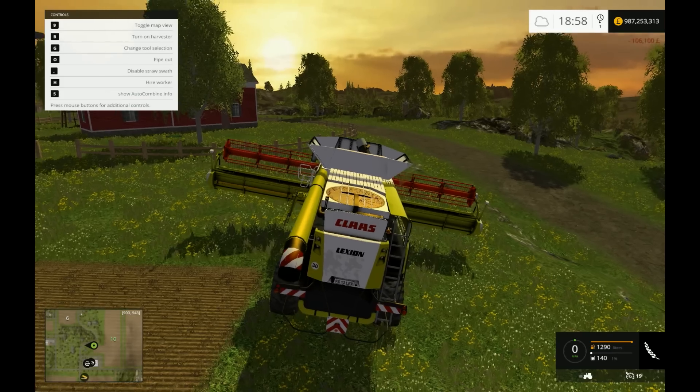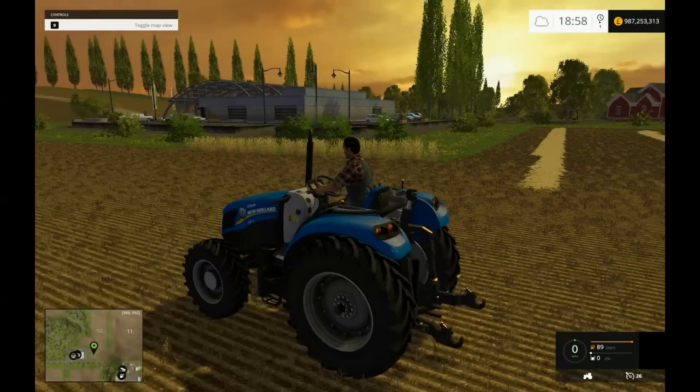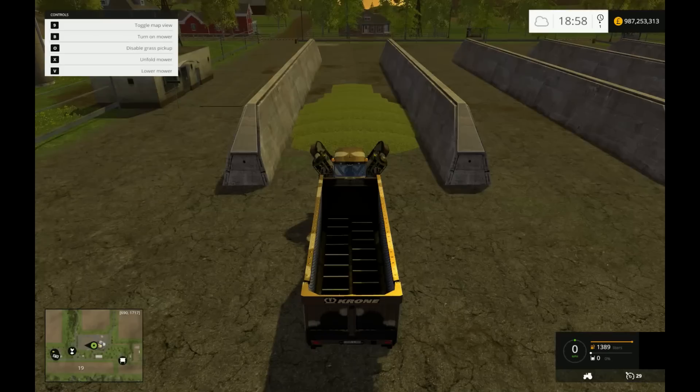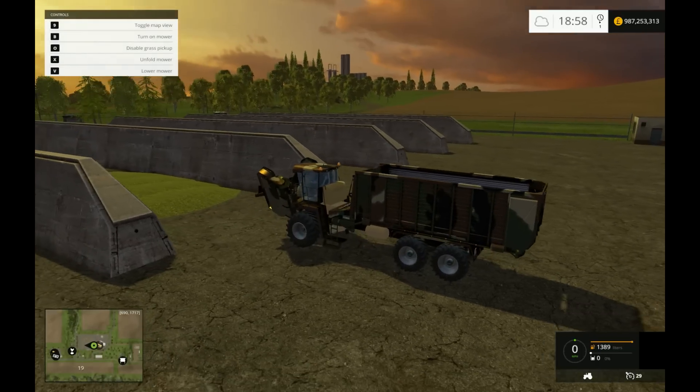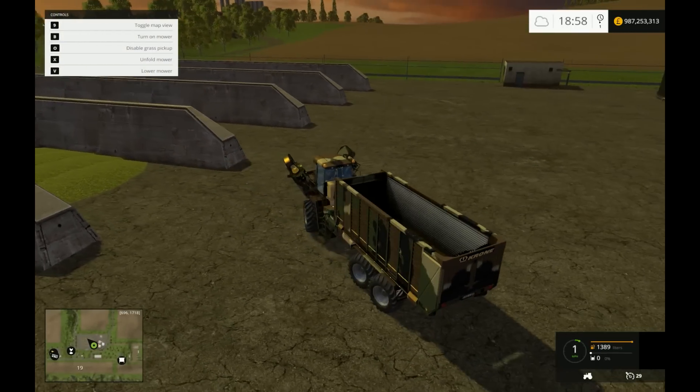So we got that bale spike. I'm not going to look at the one until we get to it - that was the cool one from last time, I still think that is mega. The ridiculous Krone with forage wagon on back.